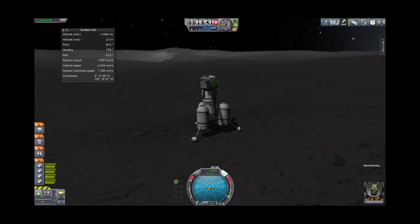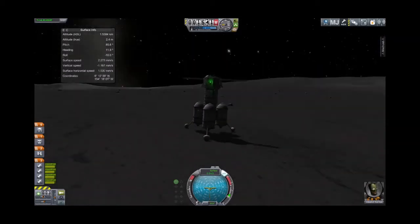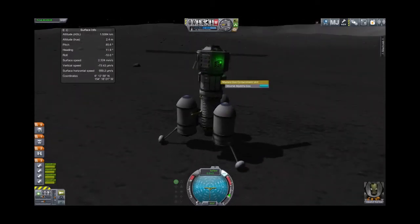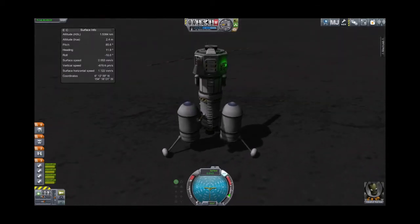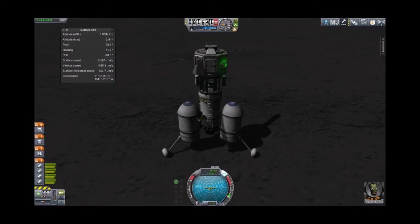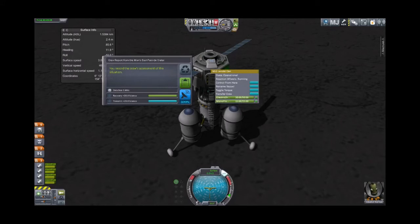F5 in case you do something silly. Jeb has made it to the moon — huzzah! It is time to do science. We'll observe the mystery goo and save that data. We'll observe the materials bay and save that data — that's 100 science by itself. Jeb can do a crew report; we'll go ahead and transmit that immediately.